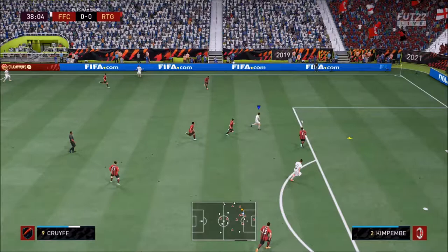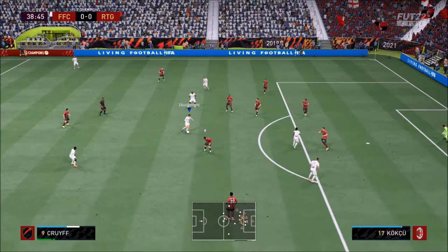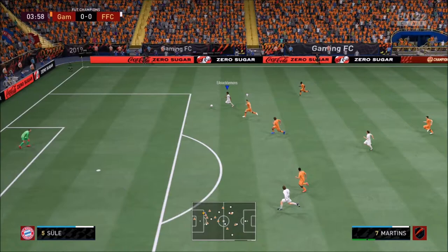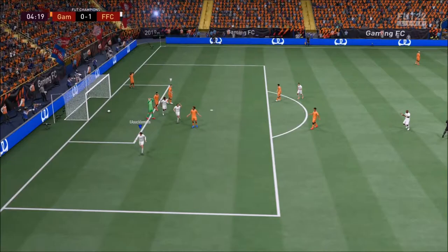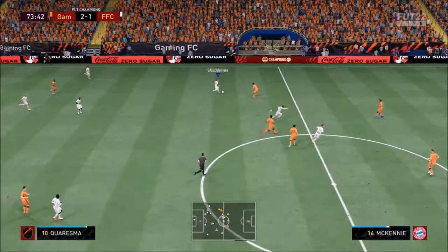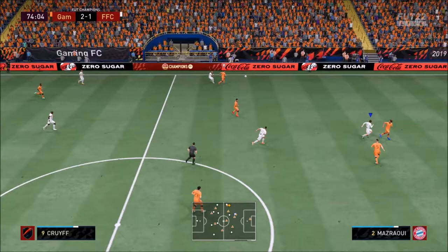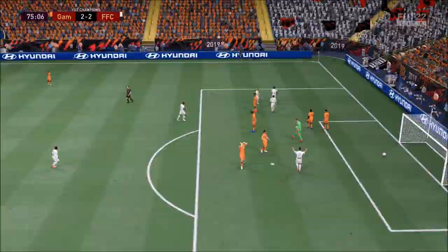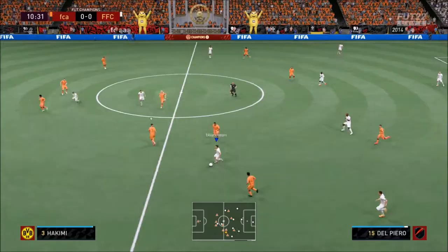It depends on your play style — you might not even play wingers. But I love Gelson Martins because he just provides some sort of magic on the wing that confuses the defenders. He wins a penalty right there. This time Ronaldo assisting Gelson Martins for a change. Lovely pass there to Cruyff, and of course Cruyff with that 5-star weak foot — this guy's got 5-star, 5-star combination. You know he's not going to let you down on either foot. Dwan Cruyff — lovely. You need this card in your team — trust me.